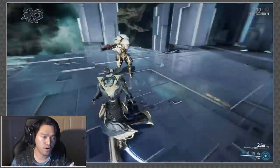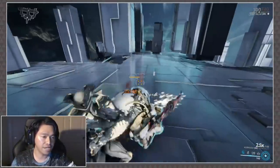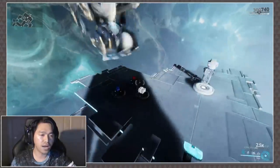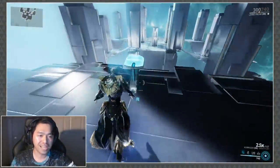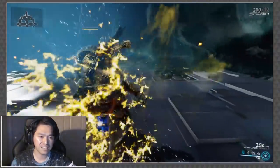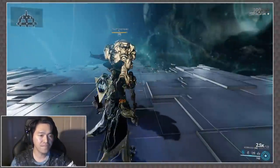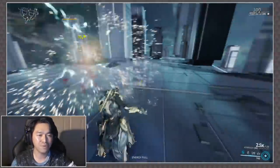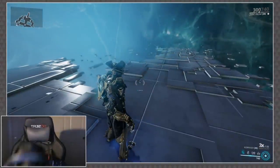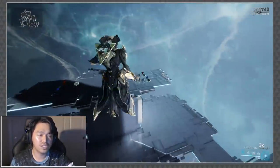One thing to be aware of: if an enemy is in the middle of an animation, they will not respond to your finisher stun, so that is a bit of a drawback. Grim Fury just feels so good because of how fast you can get that in. Brutal Tide does have its charm — you get a lot of these twirly, spinny, swinging movements.